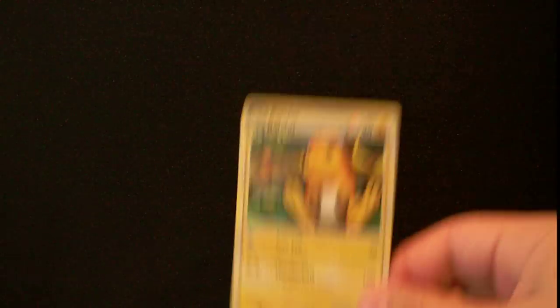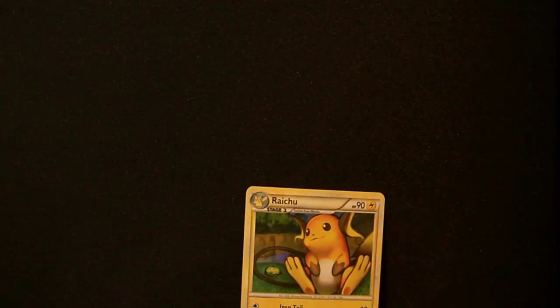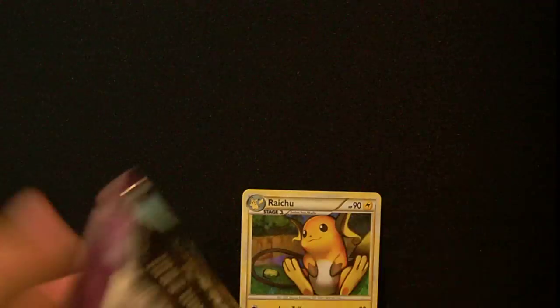Alright, so we got the Raichu, the last promo. This is for trade or sale — I actually have like two of these, if anyone wants it I will trade it pretty easily. And the box comes with a Stormfront pack — always love Stormfront — and two Platinum RCS packs. So let's open the Stormfront pack first.